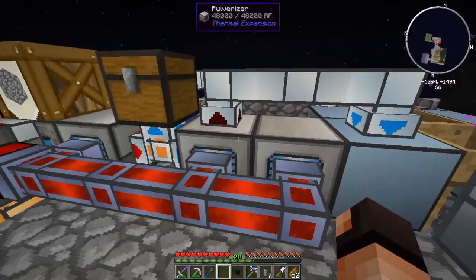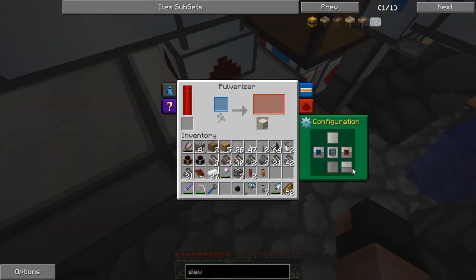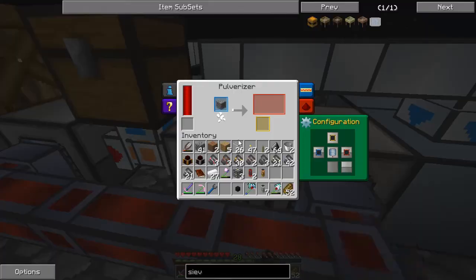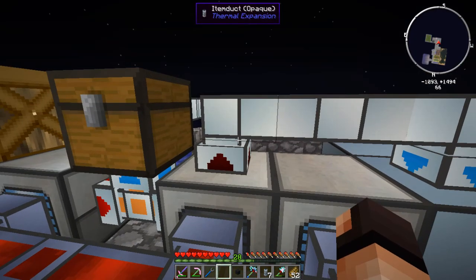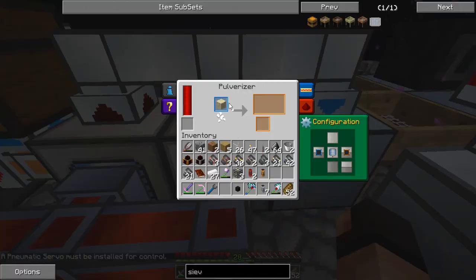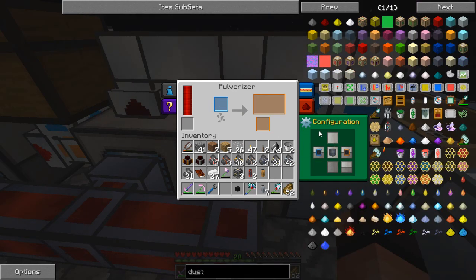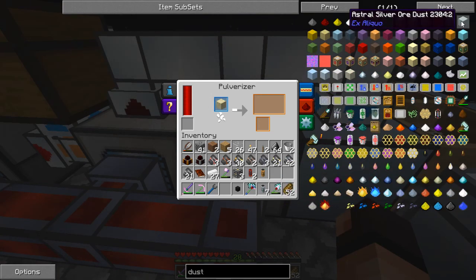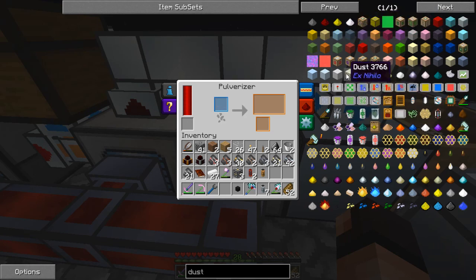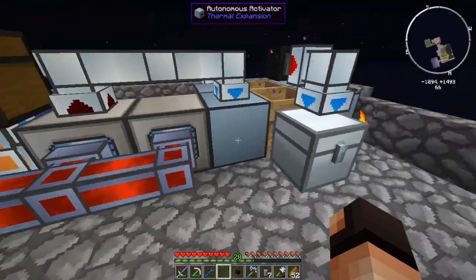Pretty much the way it's laid out is: this guy needs to be set up properly — the top needs to be yellow so it outputs correctly. Gravel has a chance of becoming dust directly when pulverized. It gives you sand and a chance of giving you dust. If it does give you dust it goes directly into this autonomous activator which already has almost two stacks of dust. It skips the step of turning sand into dust. Checking NEI: when you pulverize sand there's no chance of getting anything else — no dust. So that's exactly how I expected it to behave.